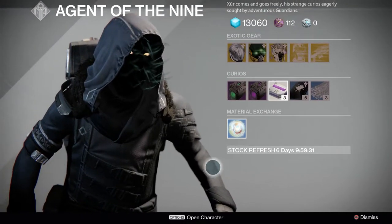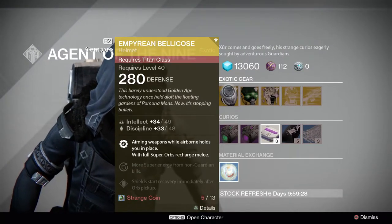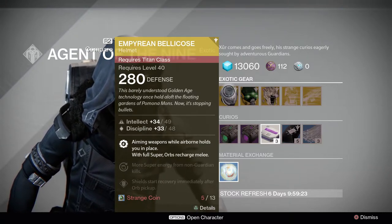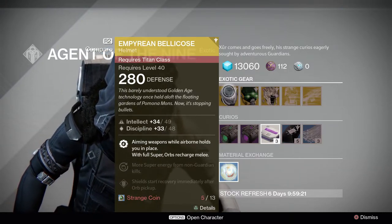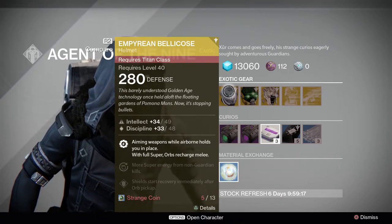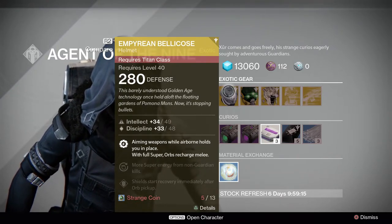For the Titans, we got the Empyrean Bellicose. This is a helmet — aiming weapons while airborne holds you in place, and with full super orbs can recharge melee. Also more super from non-guardian kills and shields start recovery immediately after orb pickup.